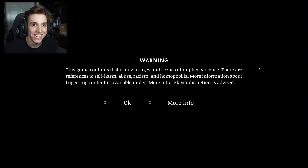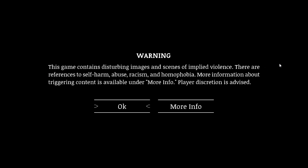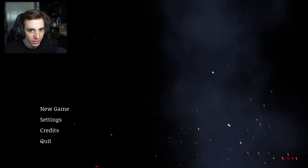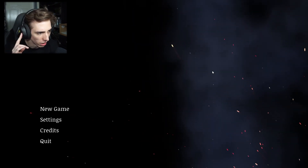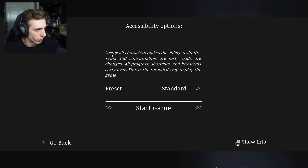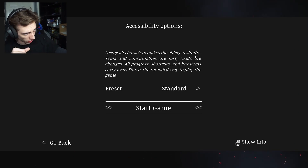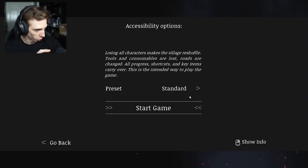Alright, we're gonna jump into the game. Welcome to Saturnalia. Warning: this game contains disturbing images and scenes of implied violence. There are references to self harm, abuse, racism and homophobia. Wow, game has it all! Looking at accessibility options - losing all characters makes the village reshuffle; tools and consumables are lost; roads are changed. So it's a procedurally generated kind of game. I like that. All progress, shortcuts and key items carry over.